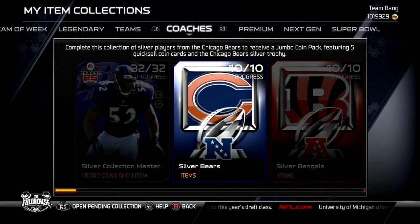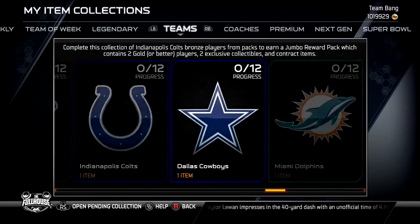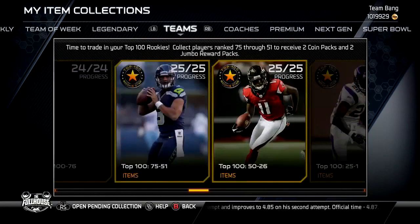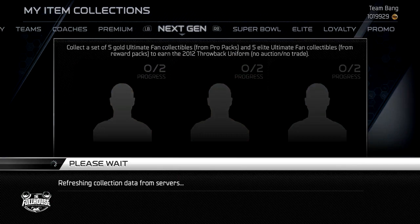A lot of these cards go for the high, but some of these collections, if you buy packs, you can get done. Some of these players you might have sitting in your reserves — like offensive playbooks, defensive playbooks, away and home uniforms, bronze stadiums, bronze coaches. Look at this — some of these players you might just be sitting on in your reserves and not playing them. Put them in and do the collections.